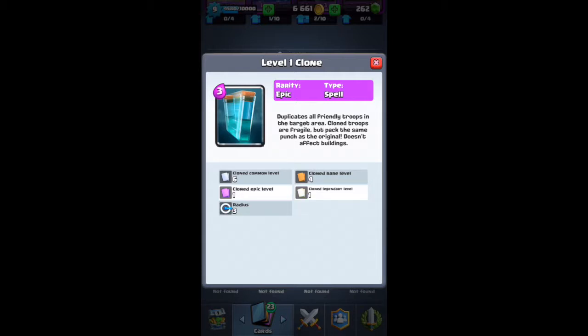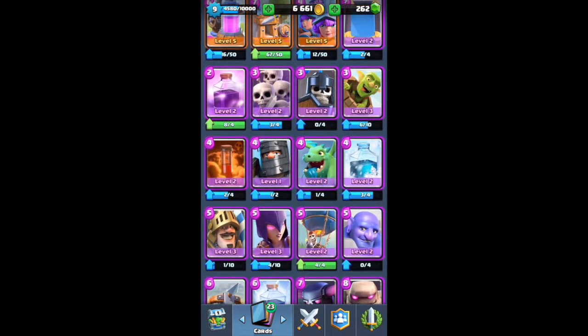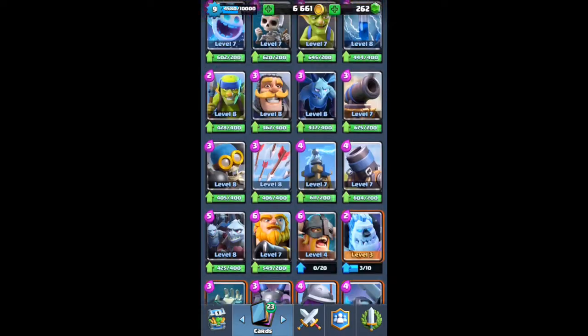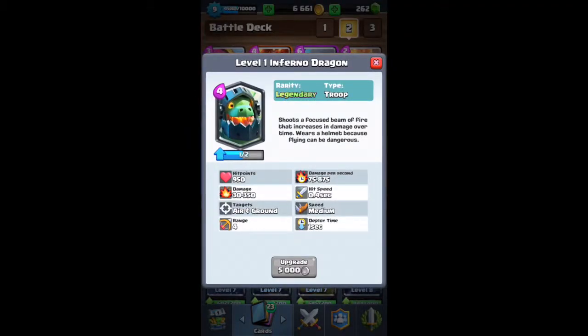Basically what I gather from this card is that if you have a huge push with, say, a giant, minions, archers, or a mini Pekka, if you drop that spell it duplicates them — makes double of it.